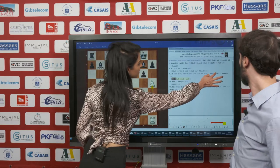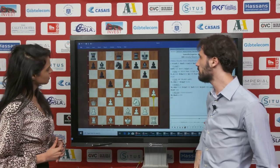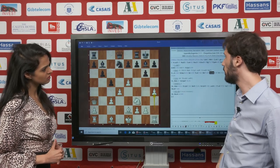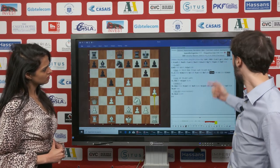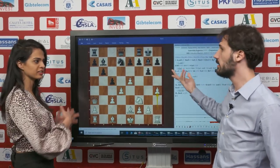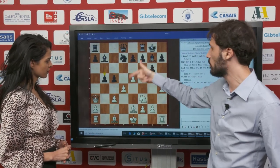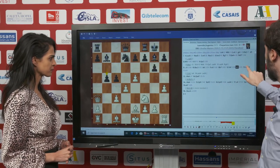Black must play b5 to generate counterplay — I think it's the only way, because the knight on d7 is very passive and you don't have any counterplay. But actually it's very logical, because when there's a flank attack, you need to do something in the center on the other side. The main idea with b5 is that you want to break the center with b4.